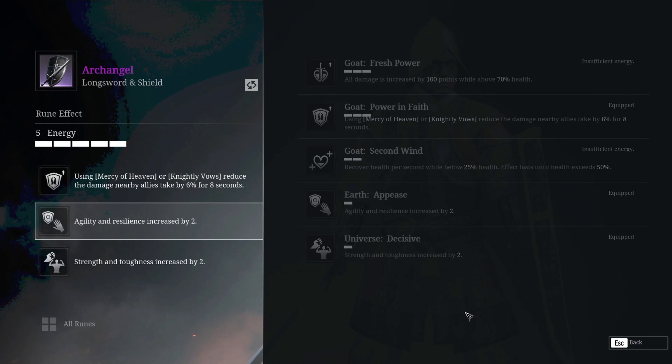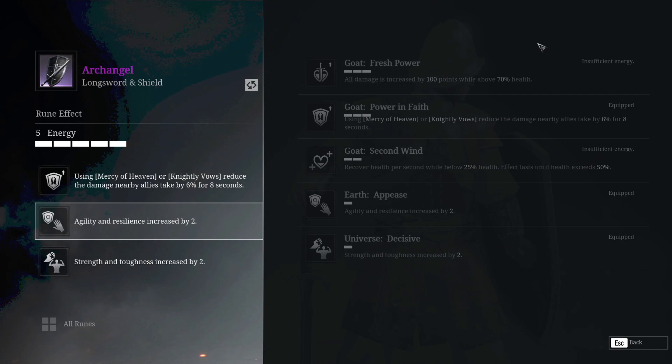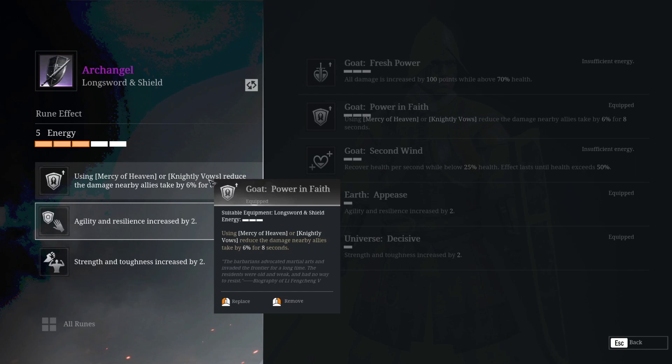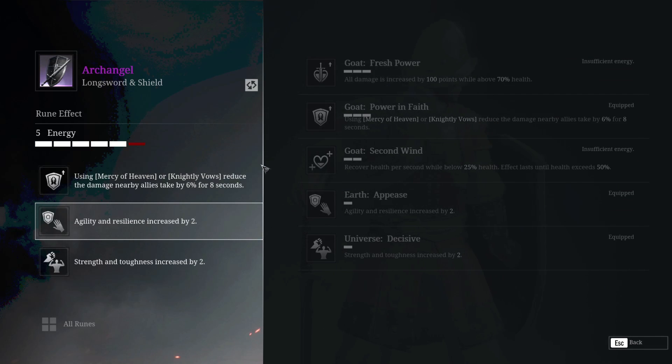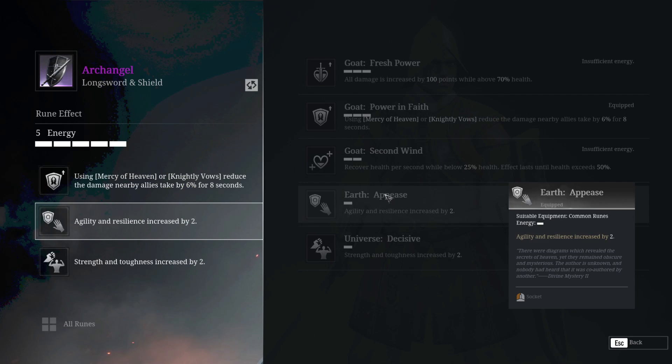Given the other options available on the longsword — recover health while below 25% health, which isn't great since Mercy of Heaven already gives you 30% back — and all damage increased by 100 points while above 70% health, which the spank tank version could consider. You've got 5 slots on your longsword, so the remaining slots I've filled with resilience, which is armor. I don't know why the localization is weird like that, but it's just extra stat points.